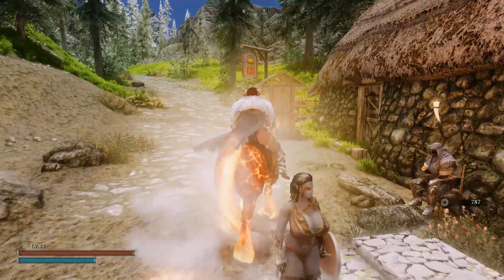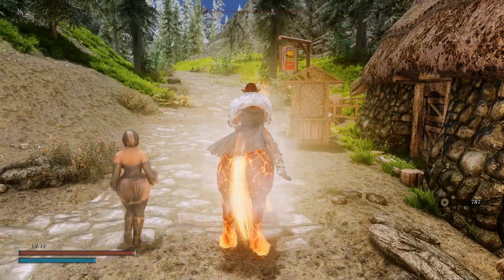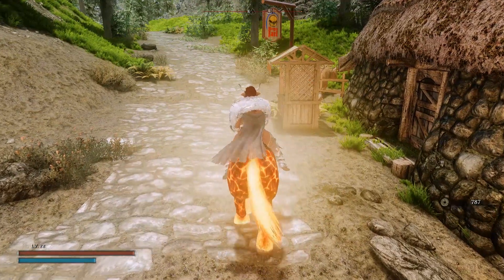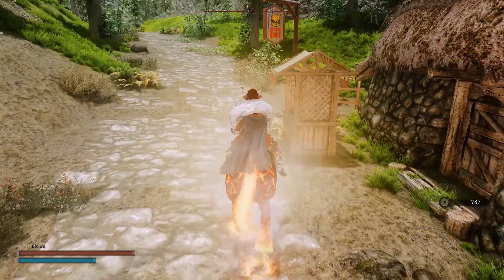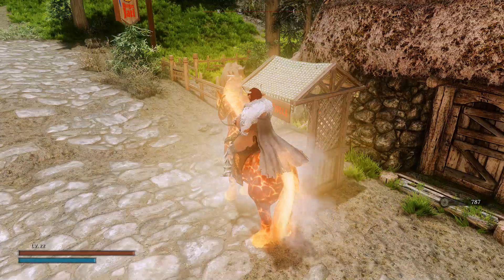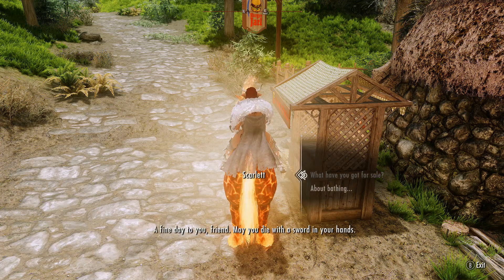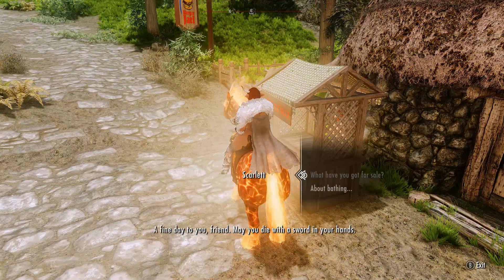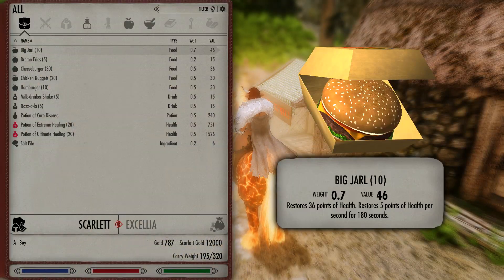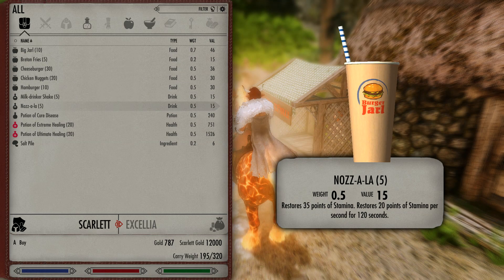I just want to show you the working drive-thru. We're going to be using the mod called Convenient Horses, which allows you to talk to NPCs while you're riding on a horse. I made one of the vendors and had them stand here at the drive-thru. So here's the drive-thru right here — you can see it on the wall. I'm going to hit the hotkey that allows me to talk to nearby NPCs, and then I can ask her what she's got for sale, and she'll sell me all the burgers and fries and things like that.